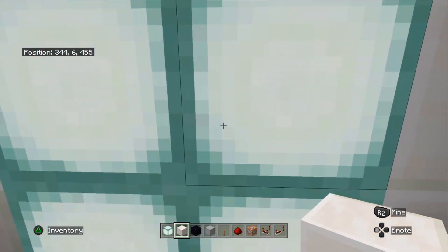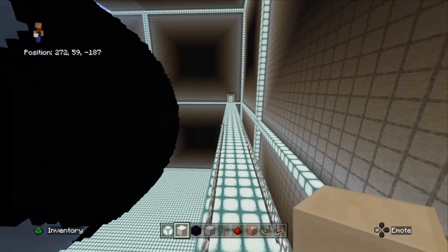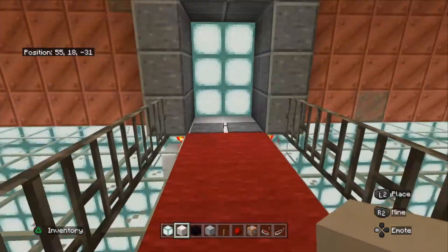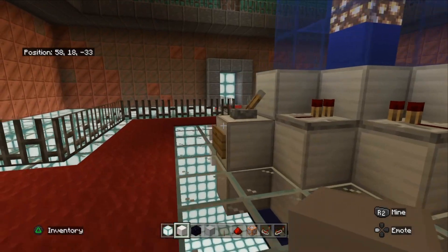Let's speed right through this corridor, back to the main control room. Let's pick another corridor and go down this one.